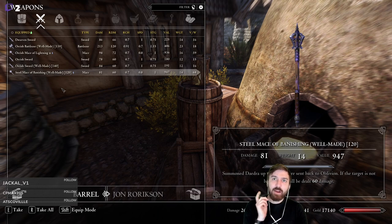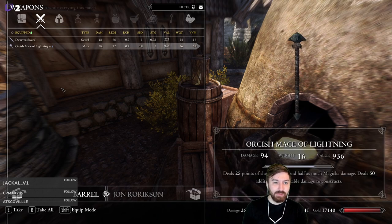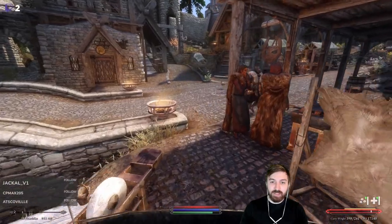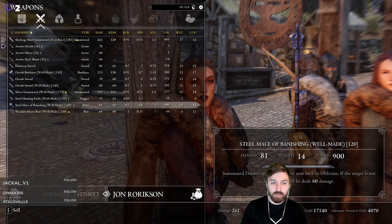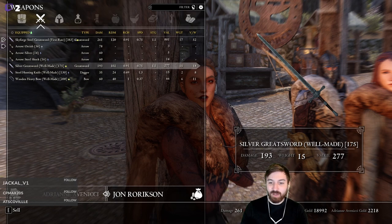There's a banishing mace here - I was considering breaking these down but decided no, we need the gold, so we're just going to sell them all. The orcish stuff we might give Eric, or we'll just sell it. That's a good start - just beginning with the weapons. We're going to get some really good speech level-ups out of all this selling. We're already up to almost 19k gold.